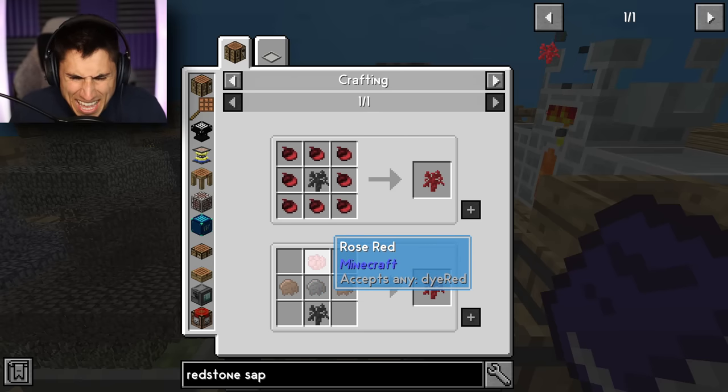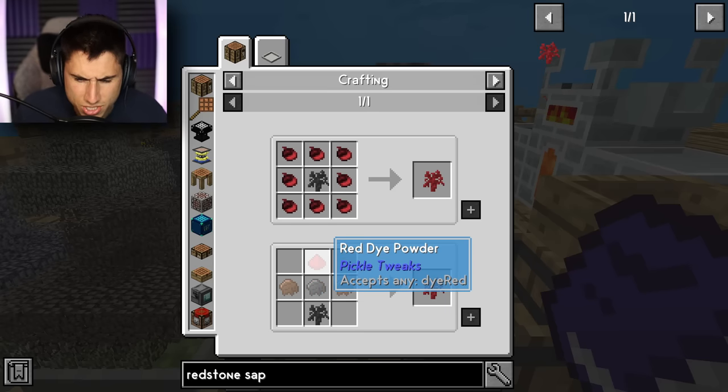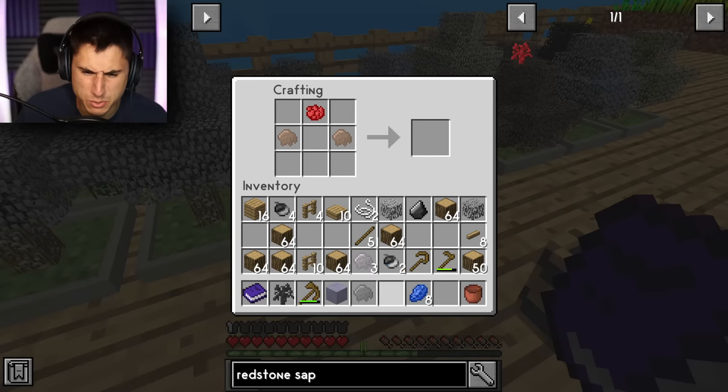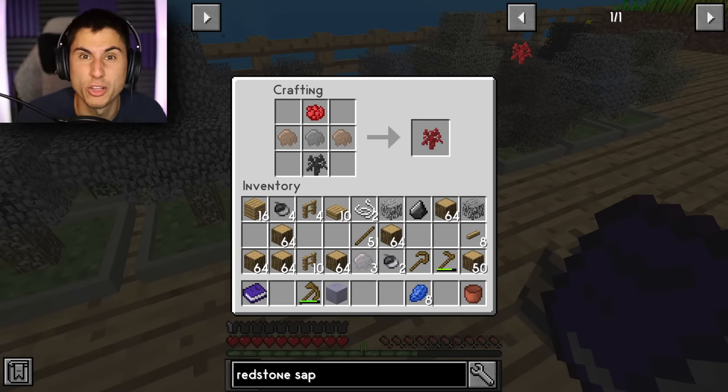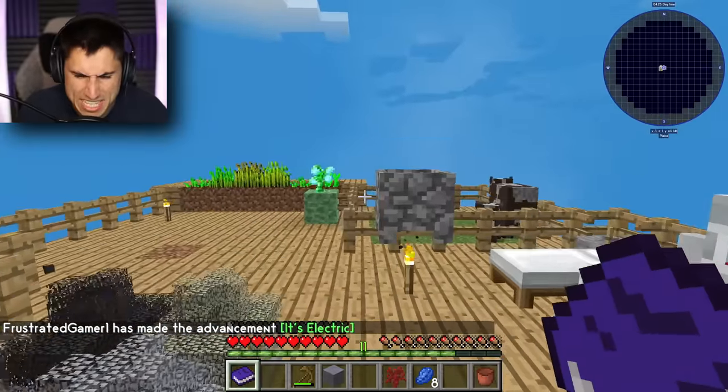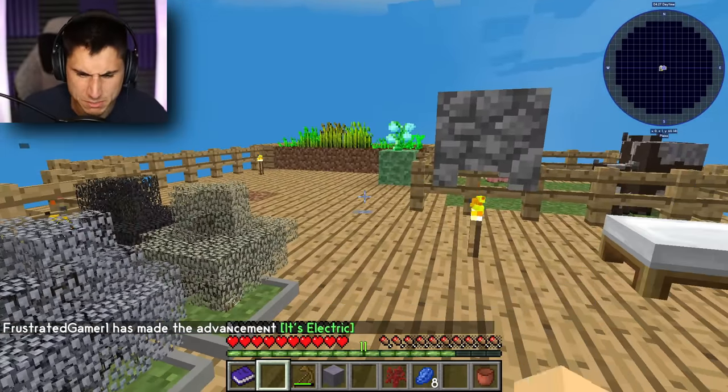I think I have all the materials. We need the red rose on top, two iron resins on the sides, petrified resin in the middle, and a coal sap — that's what I'm calling it, a coal sap. Yes! These are going fast and it's the 'It's Electric' advancement.